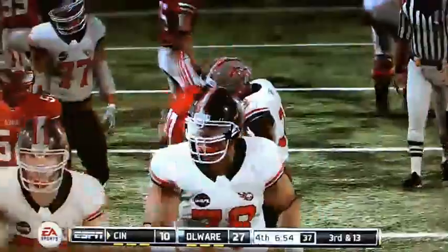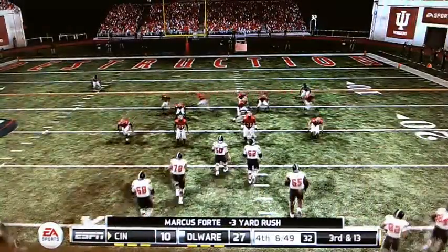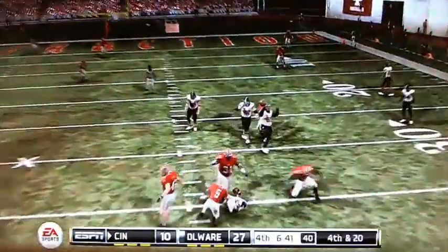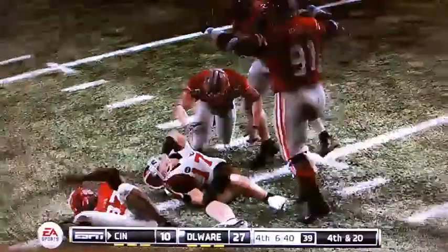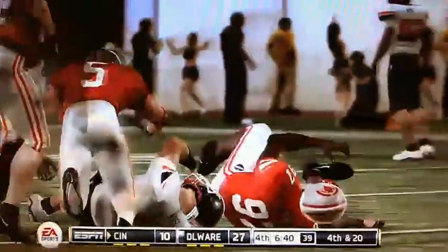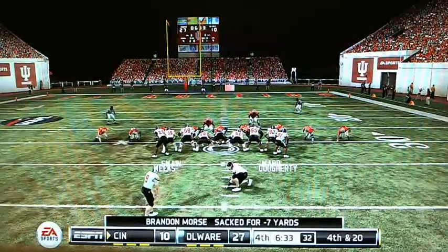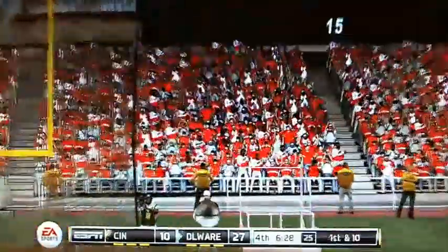Even a field goal makes it a two-score game, so a field goal is certainly not out of the question. Third down, 13 to go. Cincinnati 6 of 15 on third down. Heavy blitz — Morse is sacked. Fourth down and 20. This has been the game of quarterback sacks. This is a major field goal here for Cincinnati from 48 yards away. The kick is up and no good.